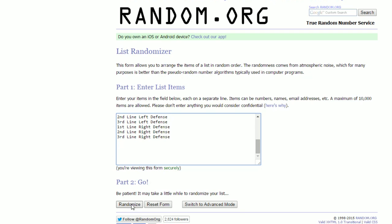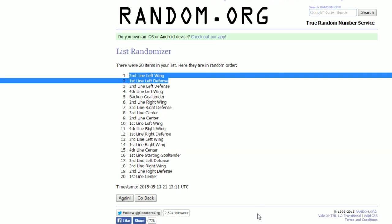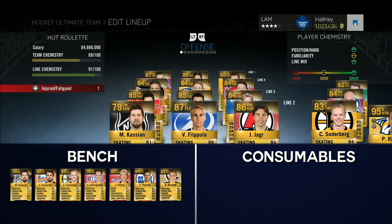Let's randomize the selection. We got the second line left wing, which means Tyler Johnson, and first line left defense, which means Ryan McDonough. So I have to go back to the team. On the screen right now you can see the full bench — I got rid of Tyler Johnson and Ryan McDonagh unfortunately.